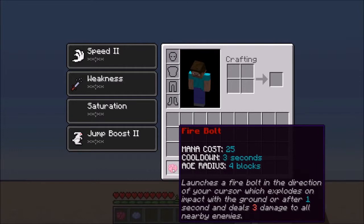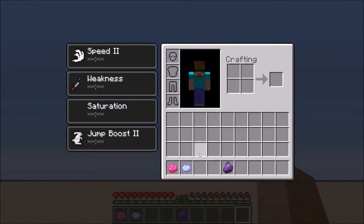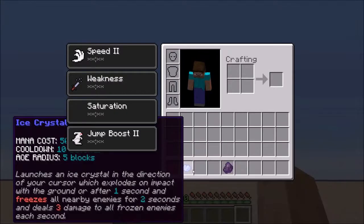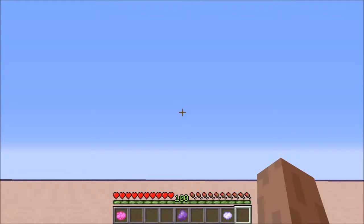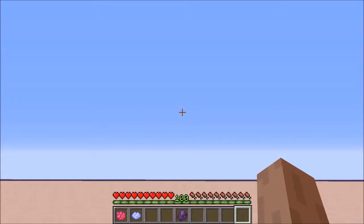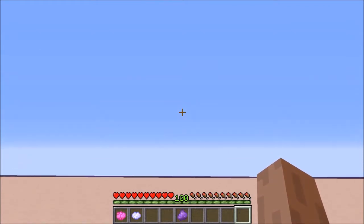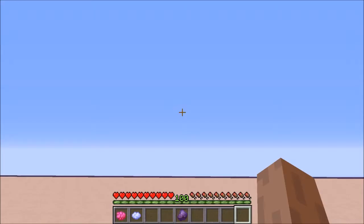So you could follow up with a Firebolt to deal nine damage in total. As a player you'll be able to decide which slot you want to use for which spell — you can put a spell in the second-last slot or any other slot. To activate a spell you just select the slot the spell is in. So if I want to use the ice spell I just put it in my second slot and press two.